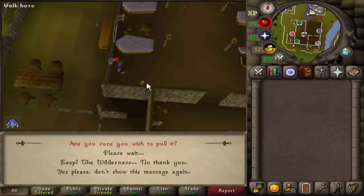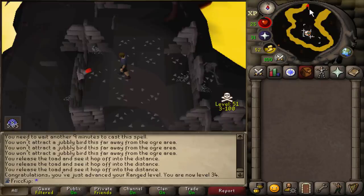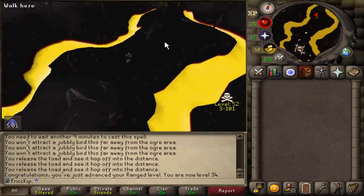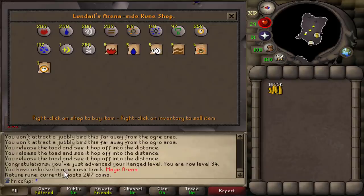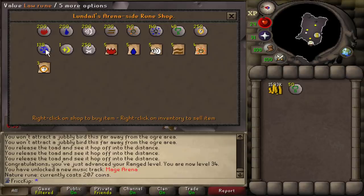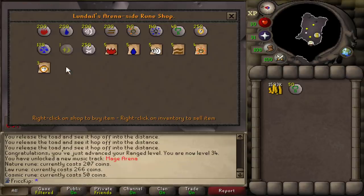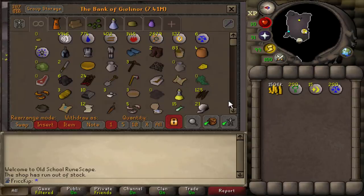We're gonna take a little break from the questing and head into the Wildy. I thought we'd get PKed right away. We're gonna go to the Magearna shop and buy a bunch of runes. I don't have a slash weapon. I want to buy a bunch of natures and law runes too. Oh, that's cheap. I just immediately see people hopping to every world I go to.